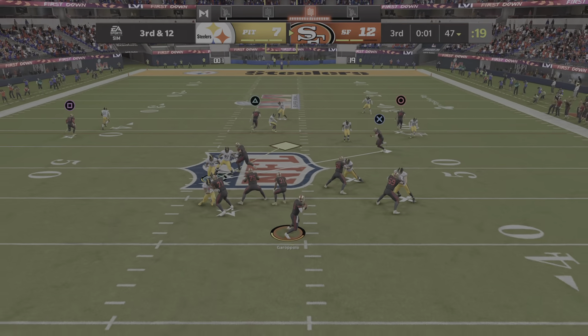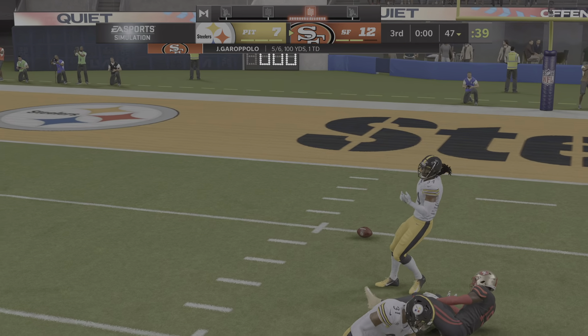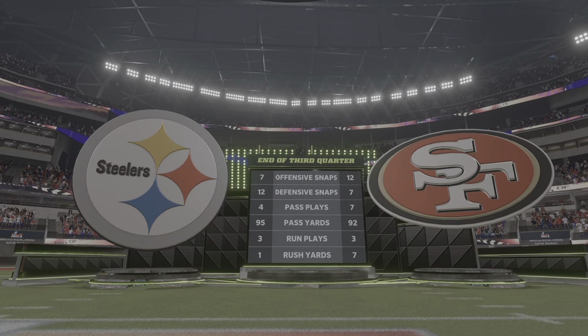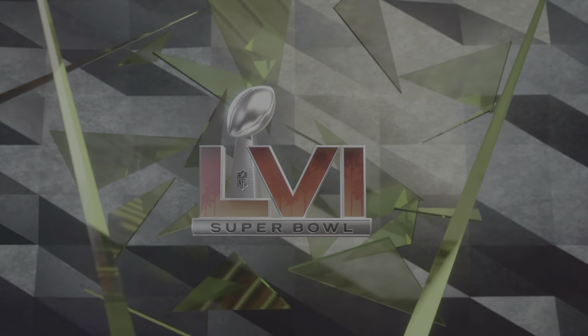A play fake for Mostert, now Garoppolo taking a shot for Samuel — and this is dropped. It's incomplete. He had a big gainer in his sights but could not reel it in. One quarter remains here in the Super Bowl. We'll return with more after this. You're watching the NFL on EA Sports.